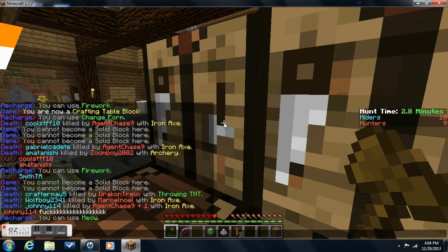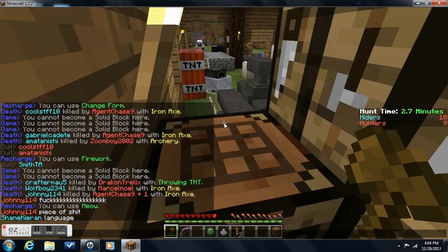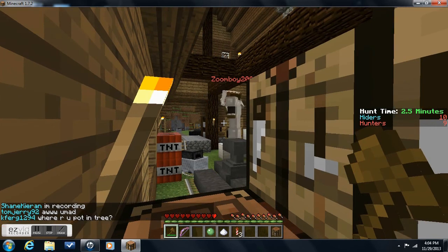The TNT ones are in full gold armor, and the other regular kit ones are in full iron. They get swords they can use to kill you, and a bow. They're both quite good — the TNT one's a little better, but the iron one kills you faster.